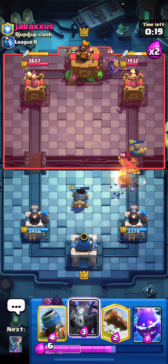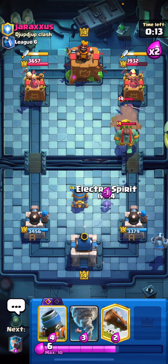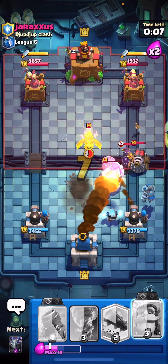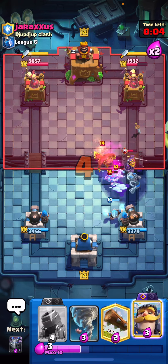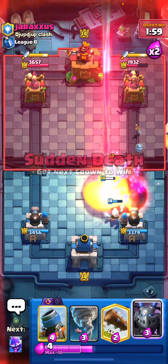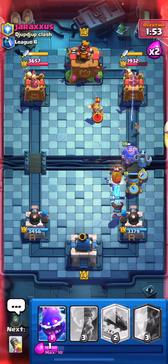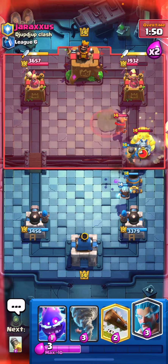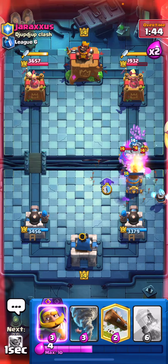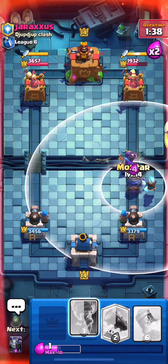He's going to start the evil knight in the back — that's a little bit scary. Here comes a pretty big push — let's cycle the E-spirit, get an ice wizard, then rocket right here just to get rid of that sparky and the evil knight. We will defend all of that, then play the knight to deal with everything. Let's play a mortar now — we kind of want to press the advantage. We'll play the mega minion to keep the pressure up and keep defense on the mortar, then another ice wizard down to get that cycle going.